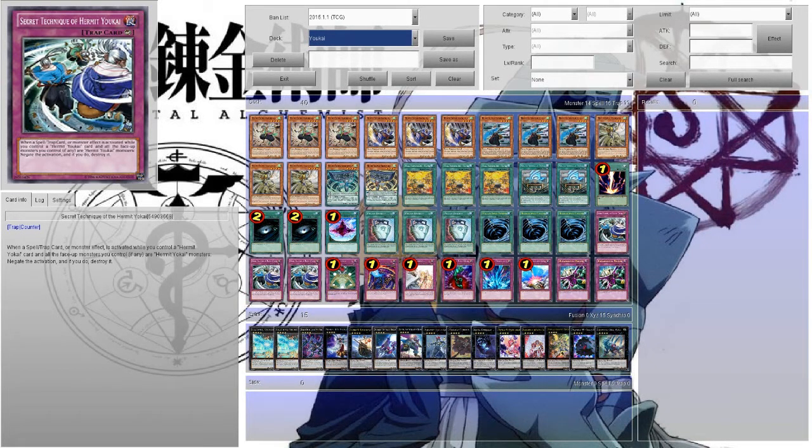Yo, what's good everybody? YuGiVineForider here with the Hermit Yo-Kai or the Yosinju deck profile for the January 2015 format. This is TCG — well, it will be TCG when these cards are legal come February 13th. Right now it's mainly OCG, but when the Arc deck comes out, this entire deck will be TCG legal with no OCG cards.